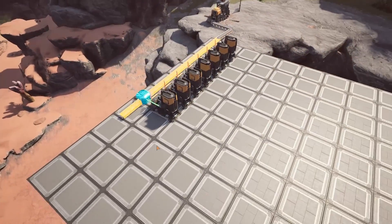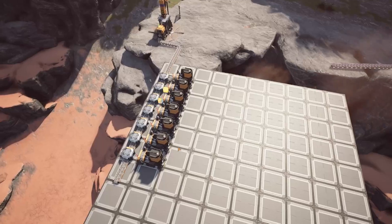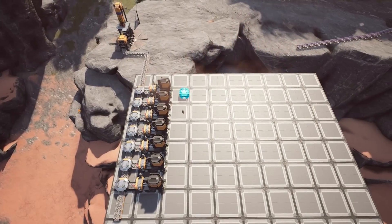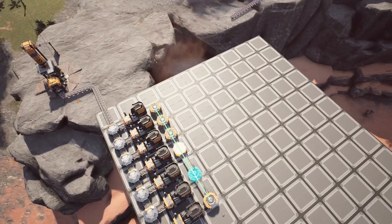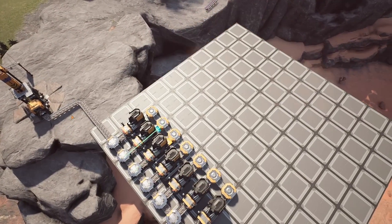Start by constructing seven smelters for the iron ore. Tune all of them to 86.77% clock speed. Create a line of mergers to merge the ingots into a single belt, and then place a splitter on the end. This input belt will feed into the next two sections of our factory.